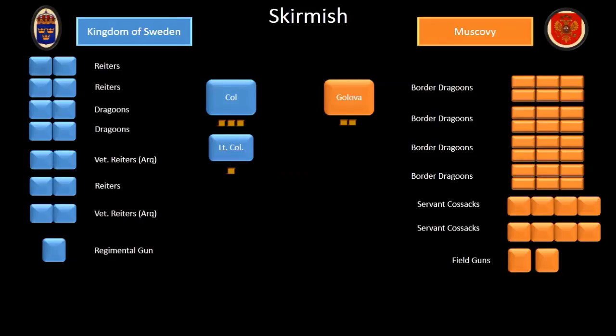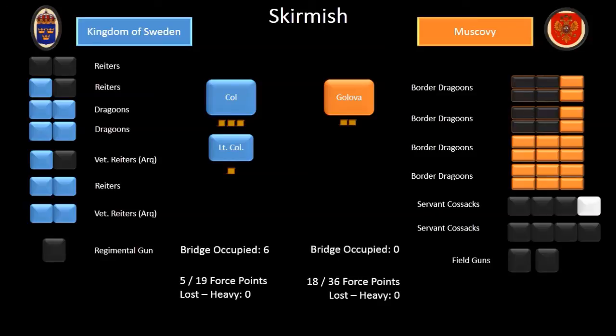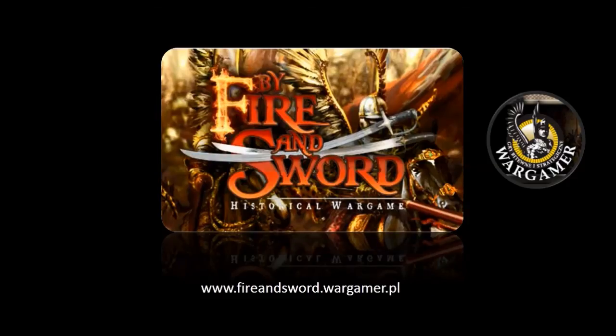The dice have fallen silent — how did this game tally up? It was rather bloody on both sides, but more so for the Muscovites. The bridge belongs to the Swedes for six points. Both sides suffered heavy losses, with Swedes just reaching heavy and Muscovites just staying within heavy, for a total of six to zero — a Swedish victory. I really hope they make good use of that bridge. Thanks for watching. If you enjoyed the Batrep, please subscribe. If you have any questions, observations, or suggestions, please comment below — I'd love to hear from you. See you next time on Bite-sized Batreps.